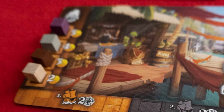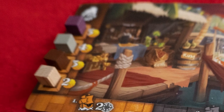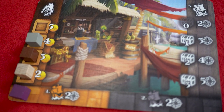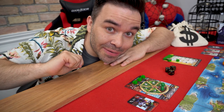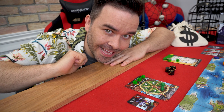What's cool about the market is how the value of your goods fluctuates. Each time you make a trade, the value of the good you traded will drop down to the bottom of the value chart, increasing the value of everything else. But as cool as I might think the market is, the true heart of the game is here at the helm.